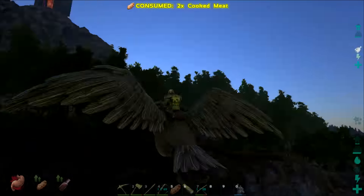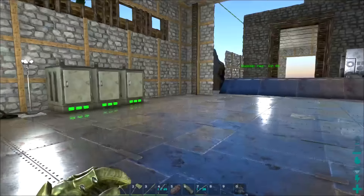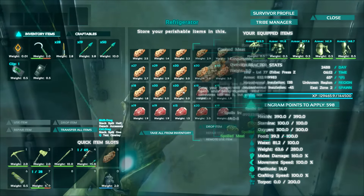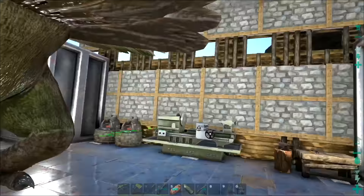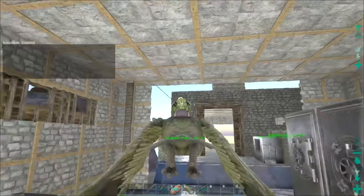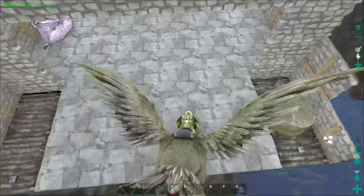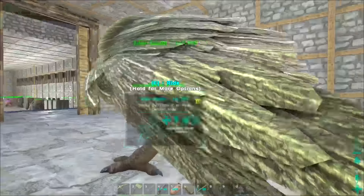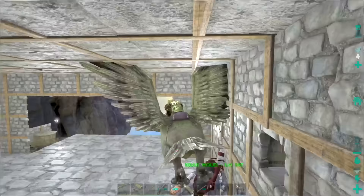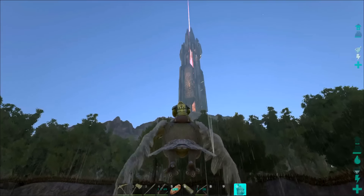Alright, lesson learned. We're back — stuff and things going pretty good, just doing some gathering, getting some berries and I went out and got some meat. We didn't have enough food for everybody. Before we head out, let's head down here — we've been talking about taming a new spinosaur for a while. I was taking a look at the kibble and it uses argentavis kibble. We actually have a bunch of regular meat inside here as well. Argentavis kibble is what we need — we need to have at least four lady argies down inside here.